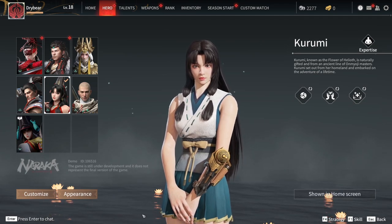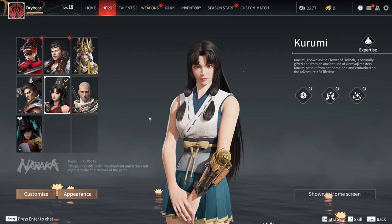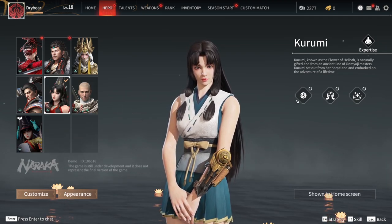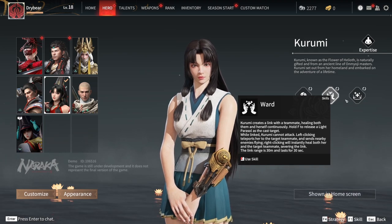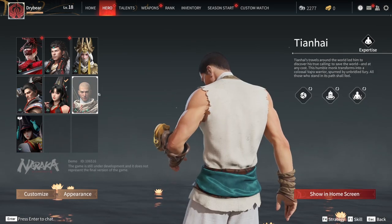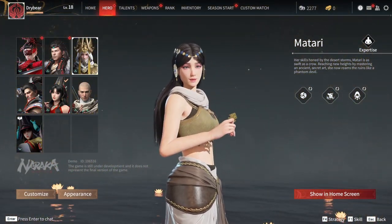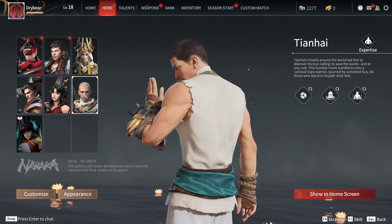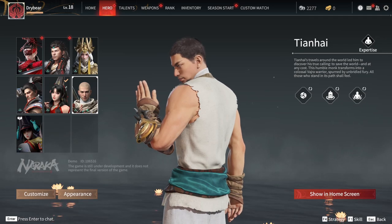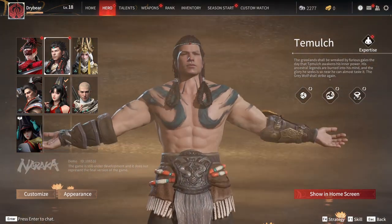Naraka Bladepoint is a character-based battle royale, which means you will be selecting a character when you go into a match. Each hero has a different set of talents as well as a basic ability and an ultimate ability, which charges up over time. Heroes have different skill sets like going stealth and being able to teleport, summoning an instant deflect attack, transforming into a giant enemy demon, or creating giant dust storms that deflect projectiles and slow enemies.